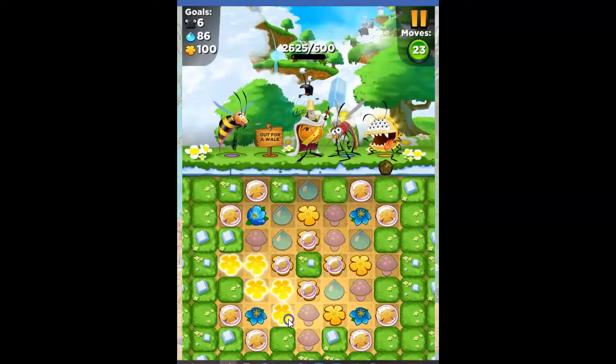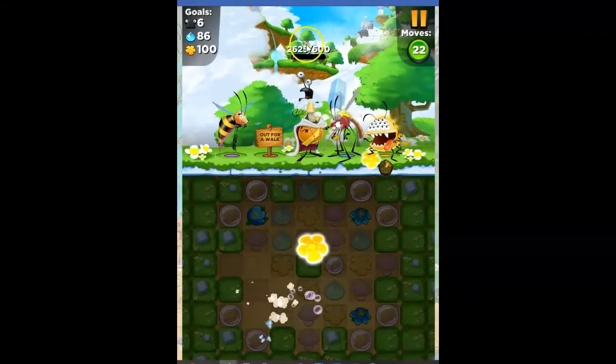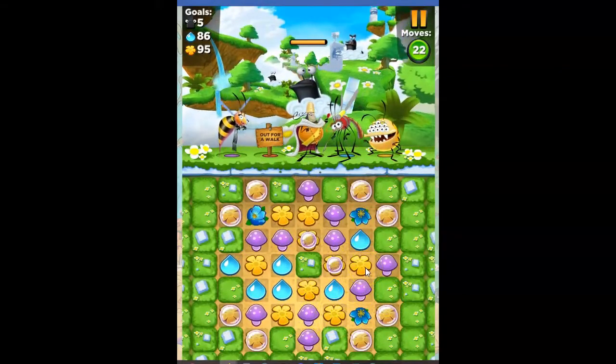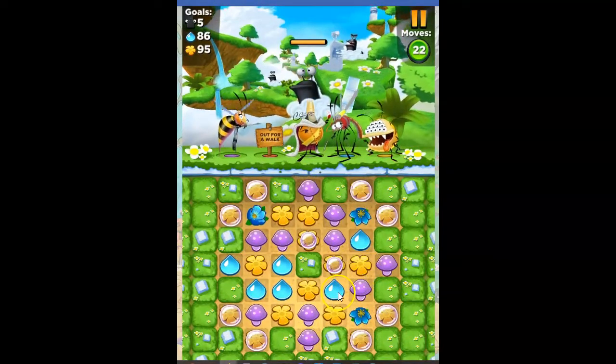Let's go ahead and do this. It doesn't give us a lot, only 2600 points against the slug, but it helps to open up even more of that yellow. We have to really keep things in balance.